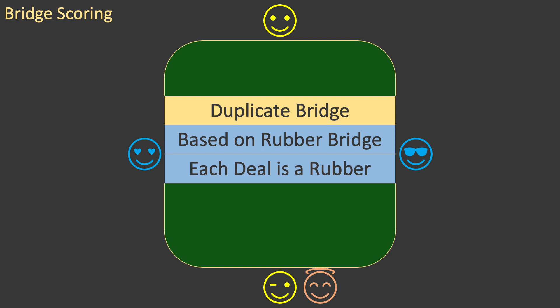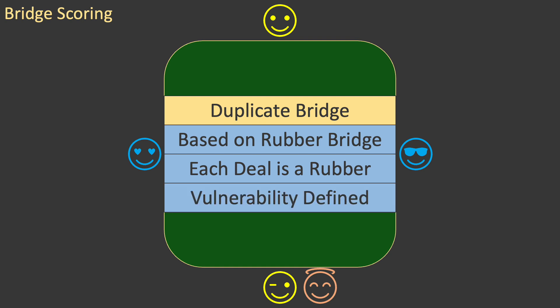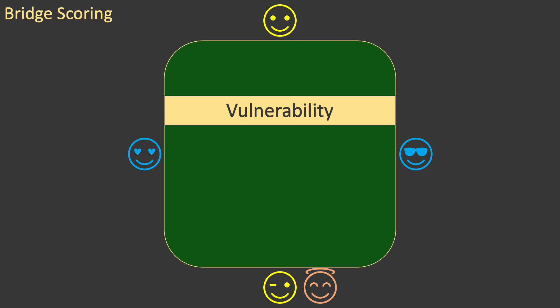There are a great many advantages to doing this, but there is one disadvantage. The concept of vulnerability has a major impact on scoring, but it does not apply to the first deal in a rubber, so it can't arise naturally in Duplicate Bridge. In order to overcome this limitation, vulnerability is defined for each deal in Duplicate Bridge. So, what is vulnerability, and how does it impact scoring?